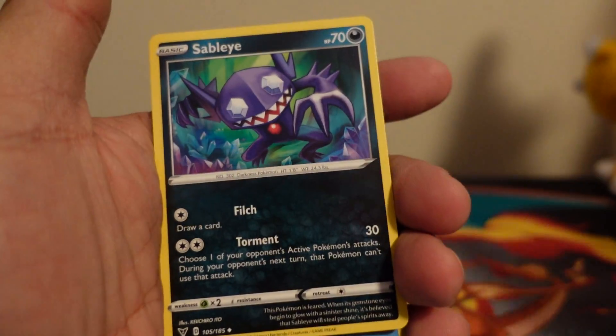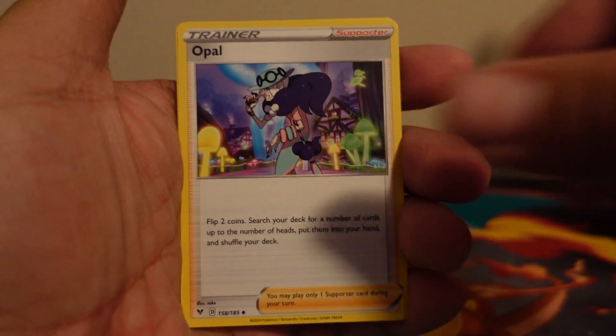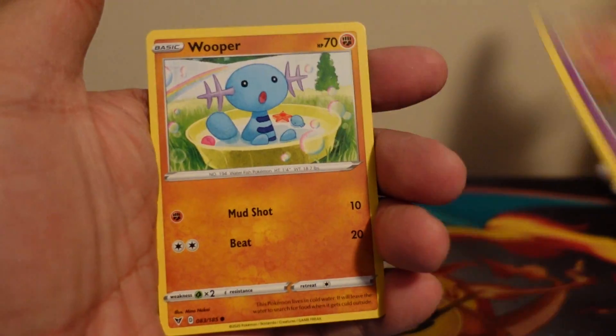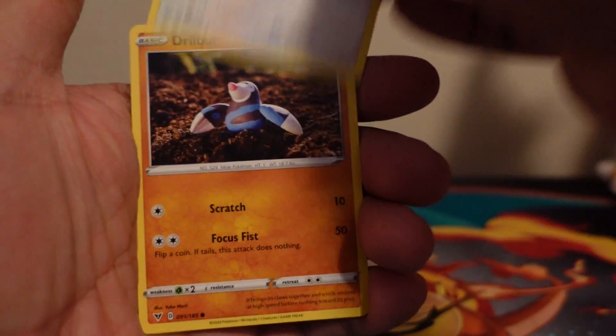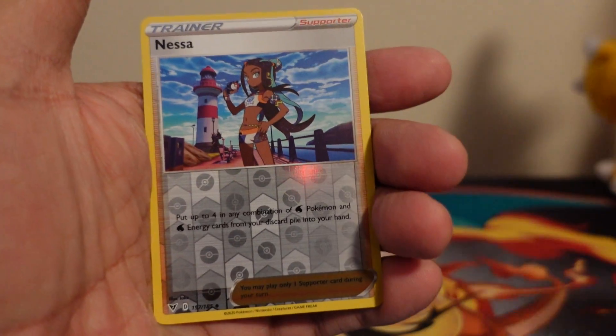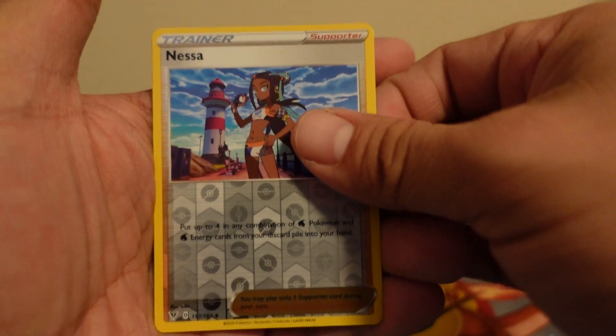Metal Energy, Sableye, Duat, Opal, Nocery, Whooper, Nankata, Whismur, Drillbur, Reverse Hollow Nessa — that's another card that I want, the Rainbow Rare Nessa — and a non-holographic Lucario.